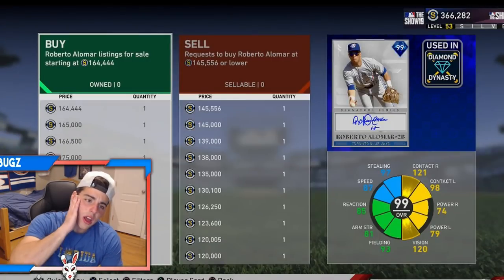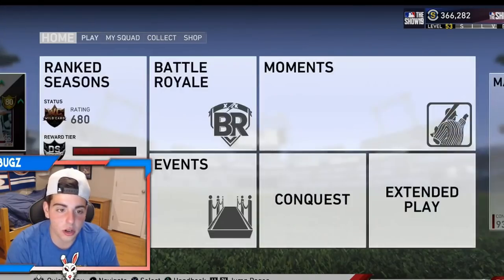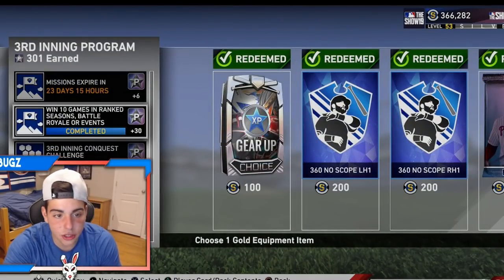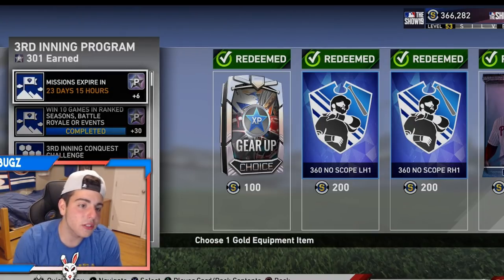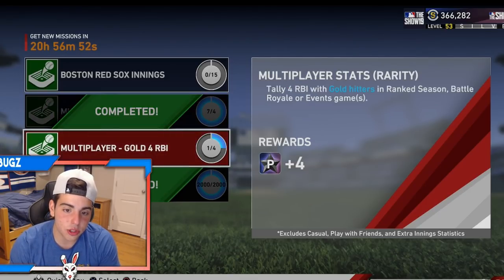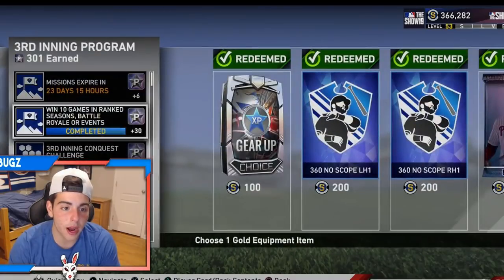Everyone was wondering how I got it done quick. I could have done this on Sunday but I've been busy. I'm gonna tell you how I did it the fastest. First things first, I showed you the glitch — I did the glitch for this one in one of my videos. They patched the glitch, so I did that. All these missions get you mad stars. Do these every single day. I had to do them on my ranked season streams. I pitched with silver pitchers, sac bunts, sac hits, whatever. If you don't like a challenge, press square on it and do a different one.